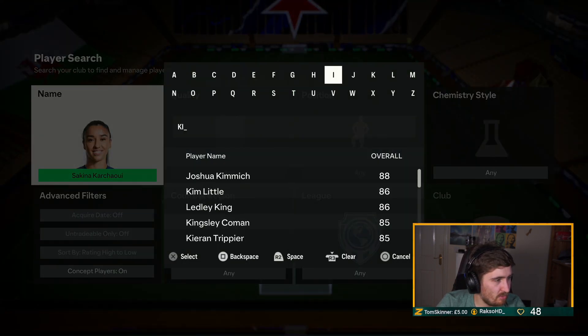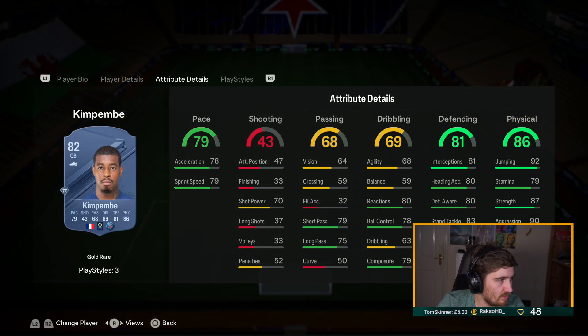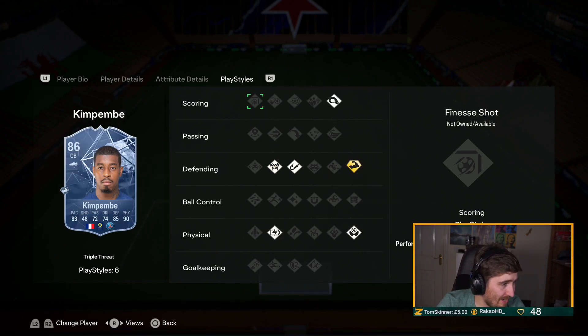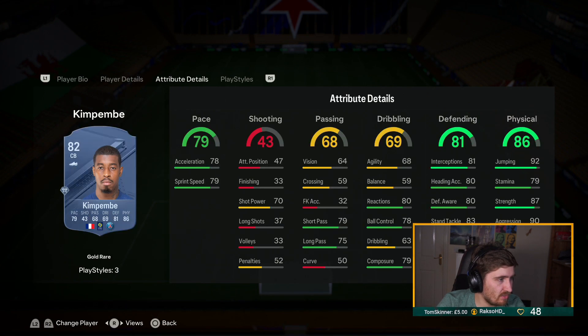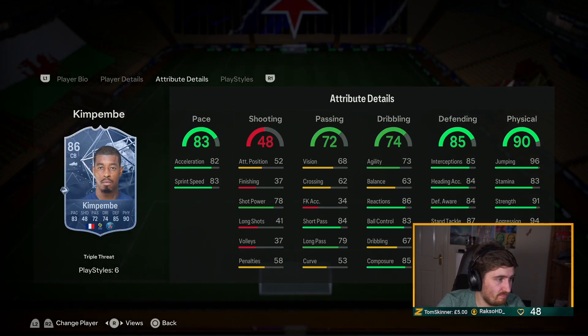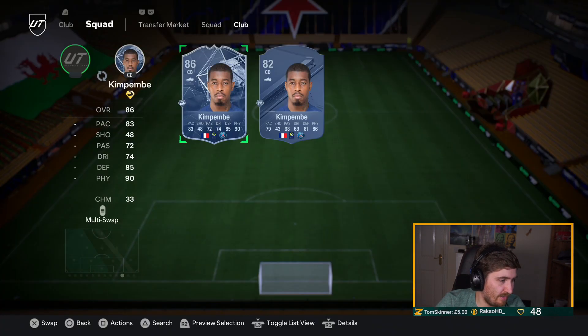Kim Pembe — going to assume this guy's going to be good. He didn't have Bruiser before, but they've now given him Relentless, Power Header, and Gold Bruiser. That is a huge upgrade — Gold Bruiser is very good. This guy is going to be crazy, a very very good center back on this game. I'm going to have him S tier — the gold Kim Pembe plays very well so I can only imagine how this one will play.